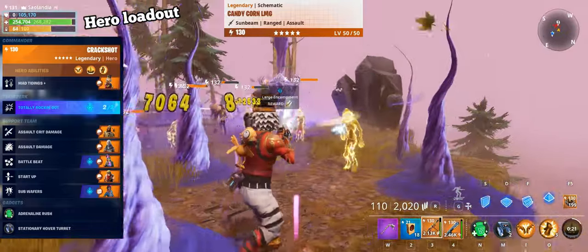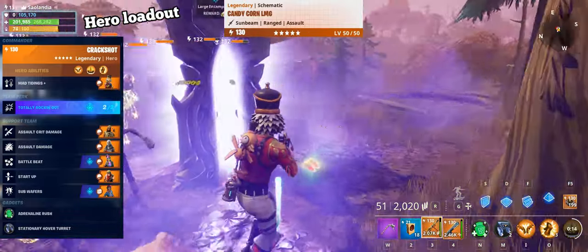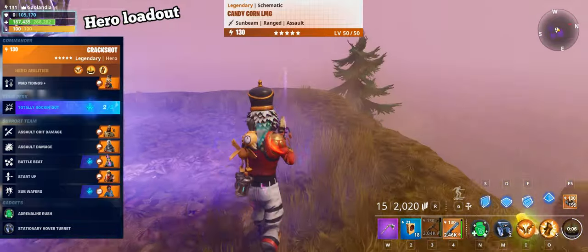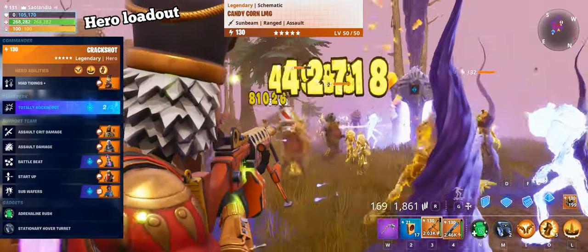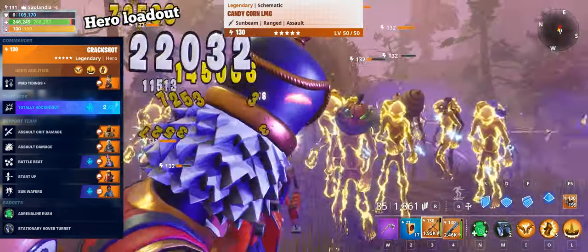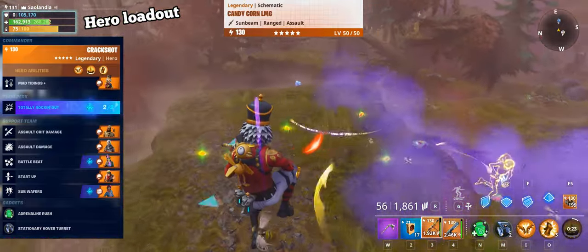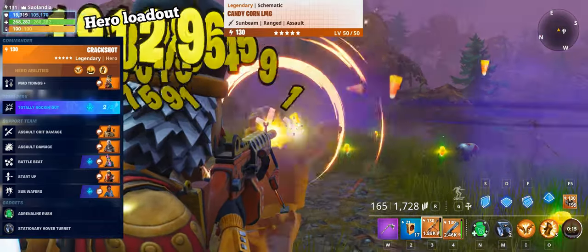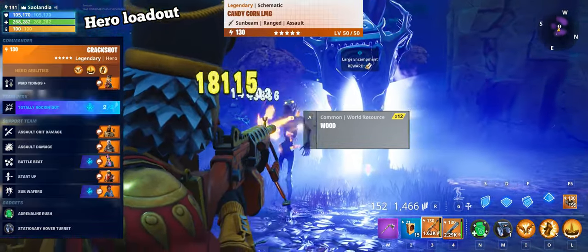Breakbeat Wildcat and Main Stage Queen are two totally red heroes making the team perk active. Battle Beat perk refreshes the Rocking Rift buff duration, and because Crackshot has the shockwave ability, getting the Rocking Rift buff is very easy when there are a lot of husklings or husks around. Main Stage Queen is helpful for situations when you need to get a Rocking Rift buff immediately to kill mist monsters or the miniboss, because you can get sub wafers from metal objects when Main Stage Queen is in the support team. Assault crit damage and assault damage perks are buffing Candy Corn LMG crit damage and damage respectively. The startup perk is another Candy Corn LMG damage buff, buffing damage by 25% after you fire 25 bullets.